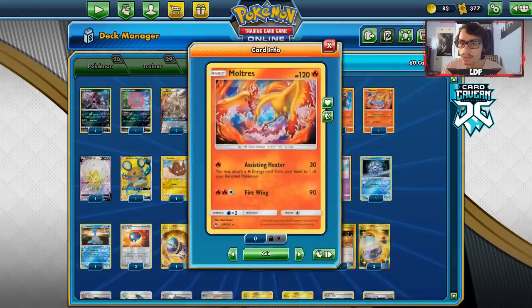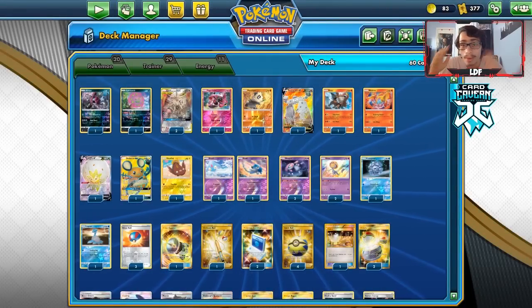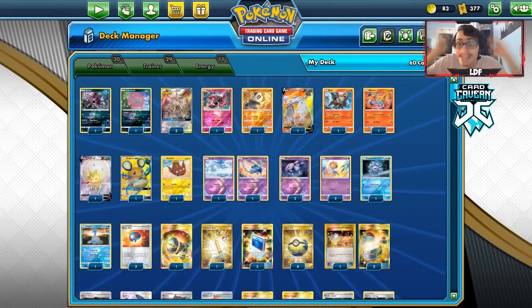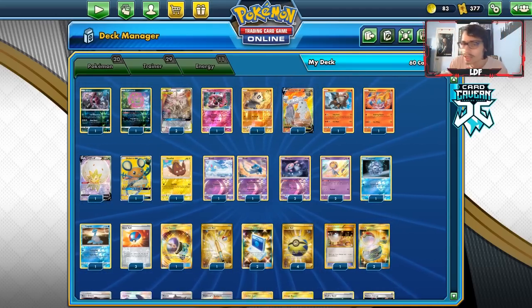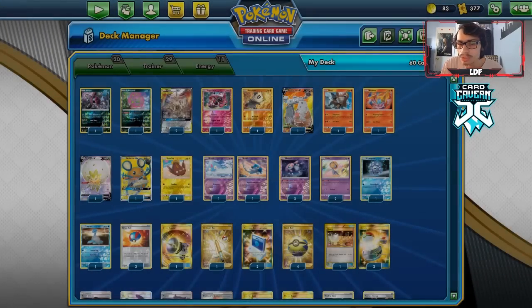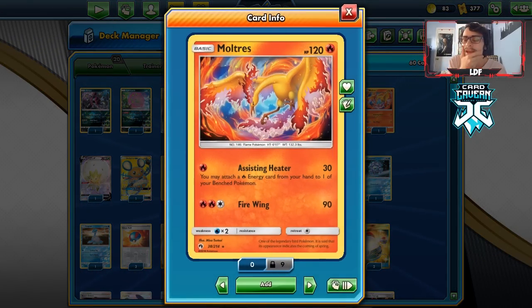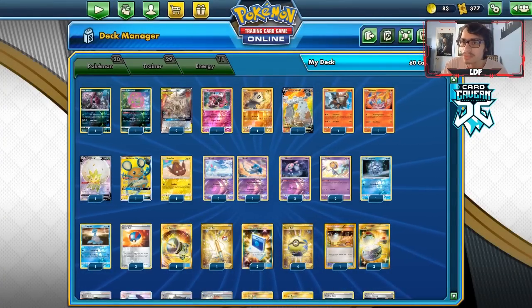For the Fire type — obviously for the Eternatus matchup. Rillaboom Eternatus is a popular deck on the ladder. Not only is it good against Zacian, it's also good against those decks. We have Entei with Rallycry, which we can use with Counter Gain, and Moltres — if we put a Vitality Band on Moltres, it's actually one-shotting those Eternatuses. That's why Moltres is in here. It's really the only good Fire attacker I can find other than Entei, which can work with Counter Gain.